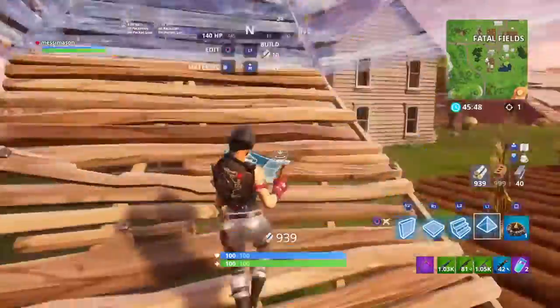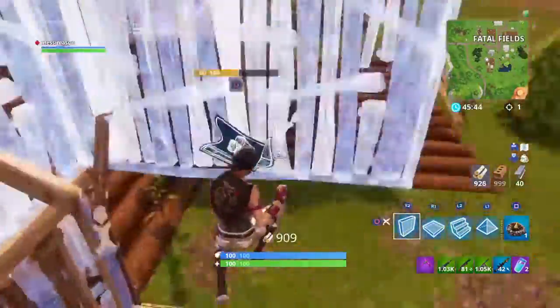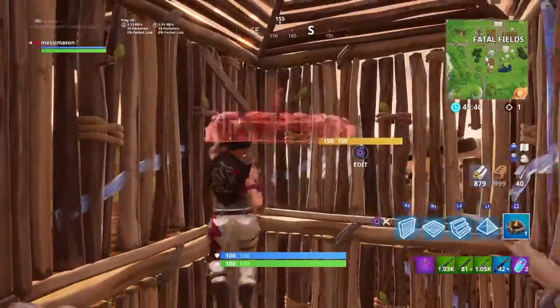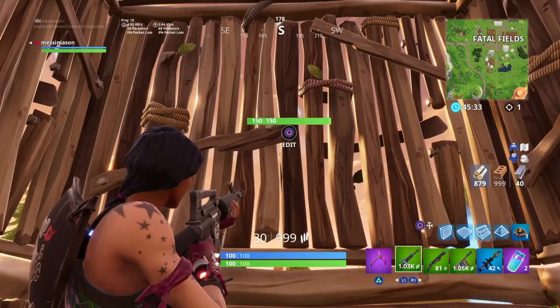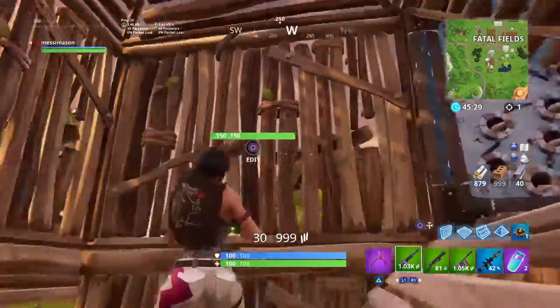Say this is Dylan here — you want to press R2 on builder pro to get the trap, then build all around him and just spam the square button, or X on Xbox, and try to get it on any of these three walls. Well, it'll really be two walls, because this one won't hit him as much.